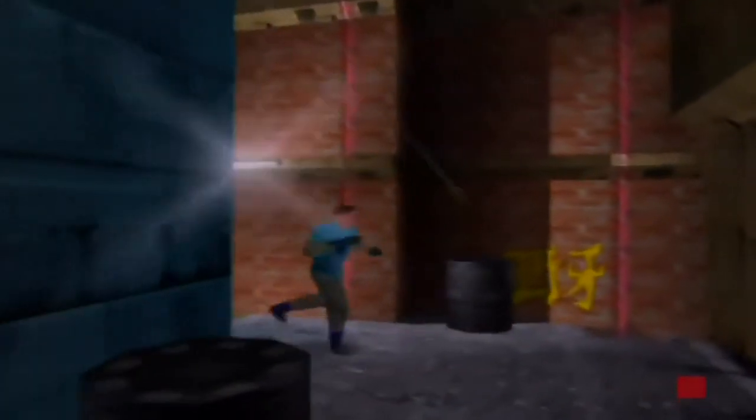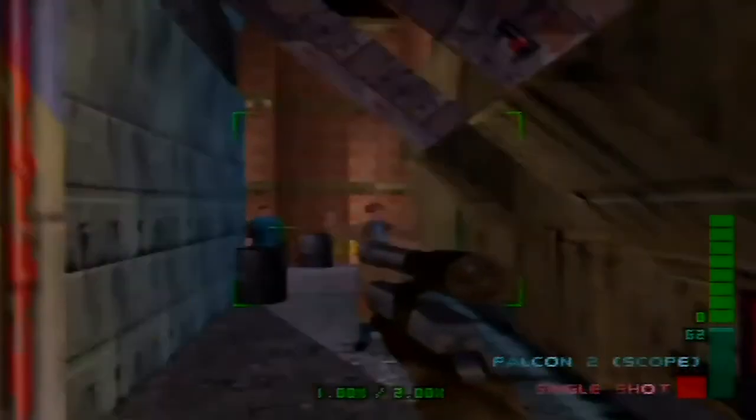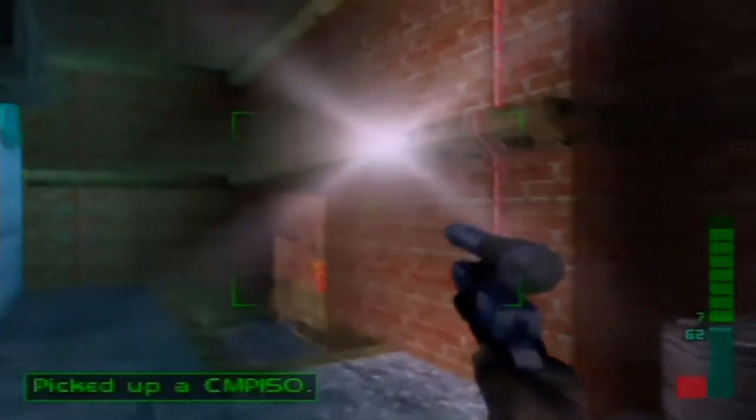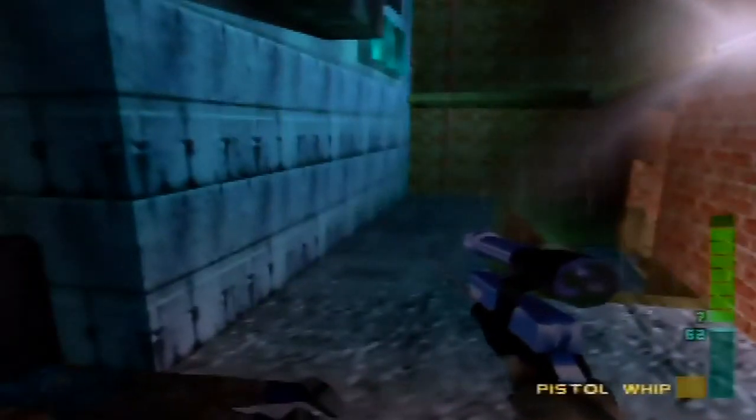So we're unarmed right now, but we do have a gun. We'll just knock him out with the pistol whip. The secondary function of any Falcon 2 is the pistol whip. Pretty much all but two pistols, I think, have the secondary function as the pistol whip.